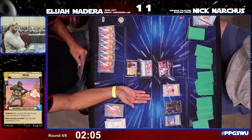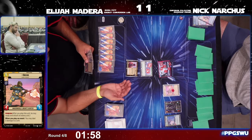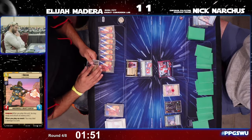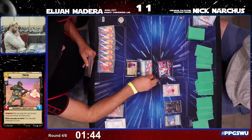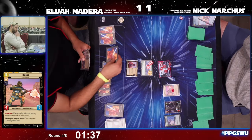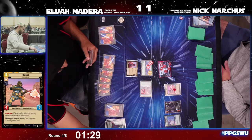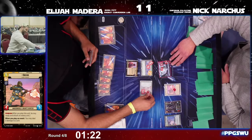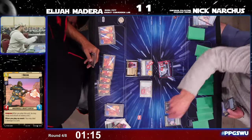Just two minutes left in the round. Some more discussion with the judge at the table. Elijah uses the epic action on Energy Conversion Lab — it's Steadfast Battalion — which will take out Bosk and deal four damage back onto the Battalion. The Overwhelm gets through and deals one damage to Nick's base.